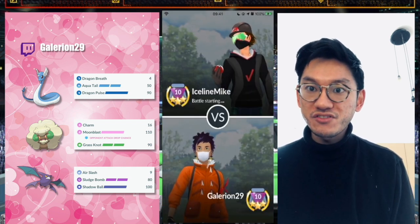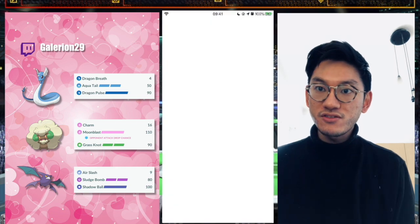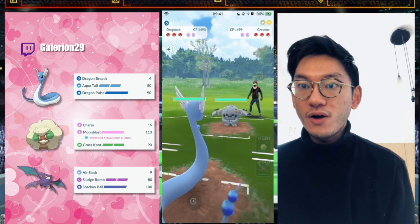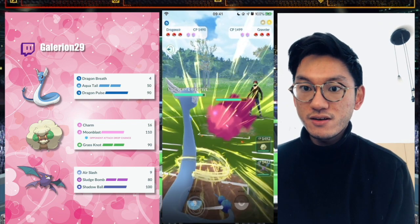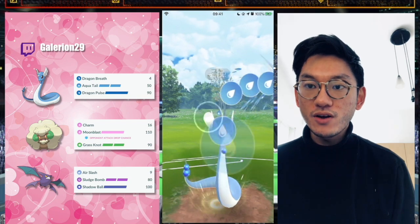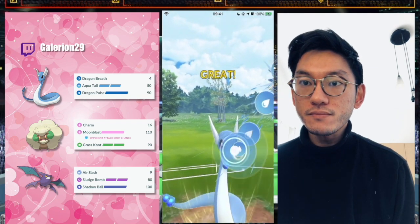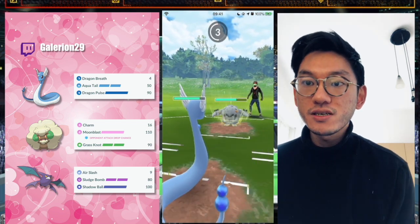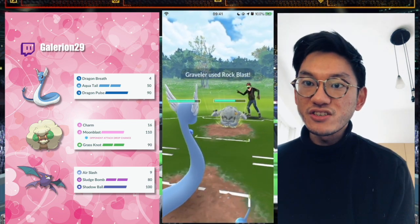The idea is simple: if I see a Charmer, I swap into my own Charmer. First match — my lead is a Graveler. I resist Electric and Aqua Tail is very spammy, so I get to Aqua Tail right away. I've got one shield. I know I can survive this Rock Blast — it does a decent chunk.